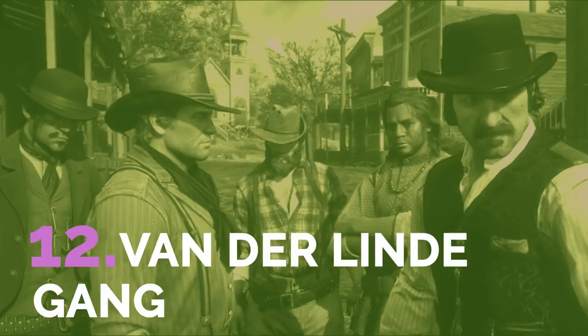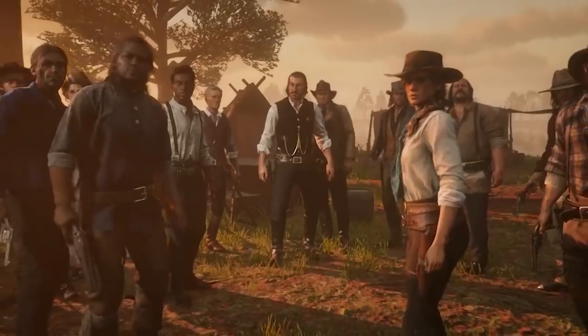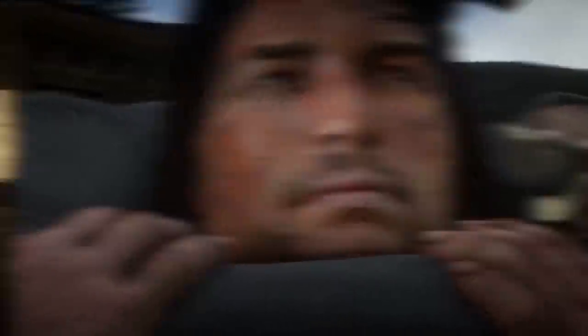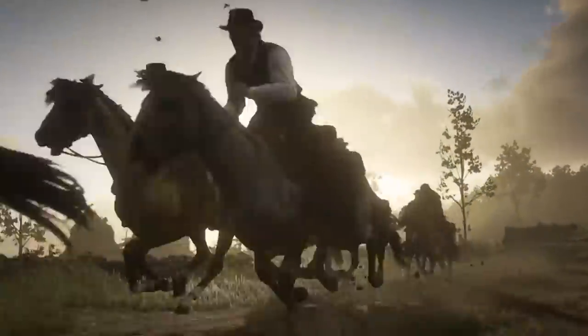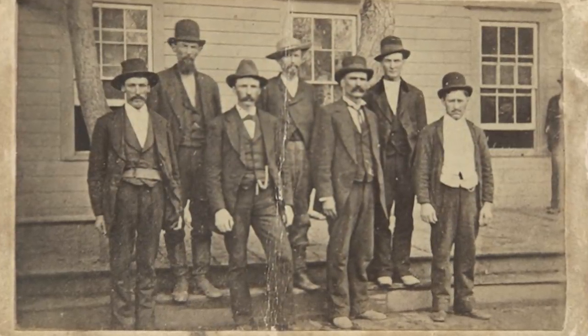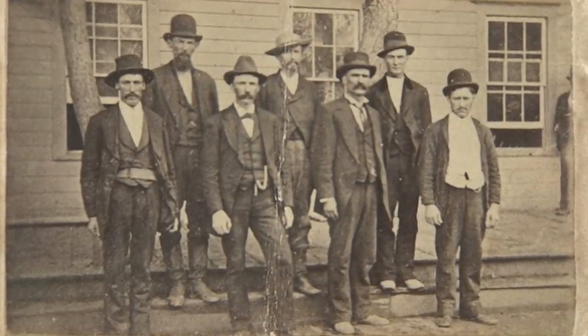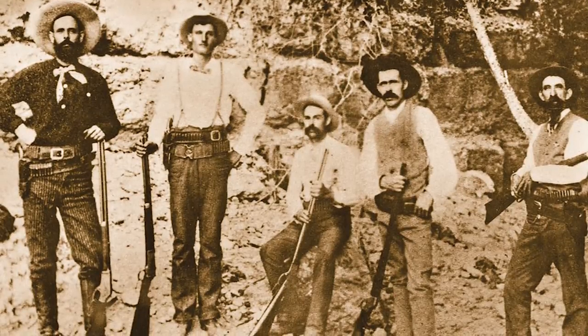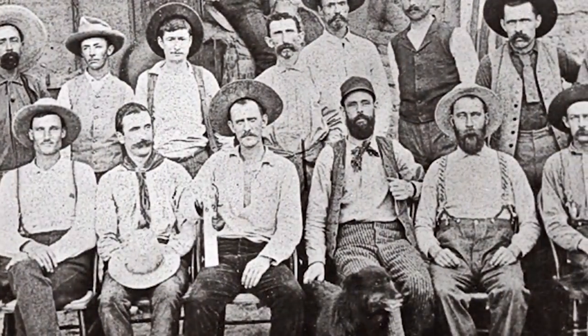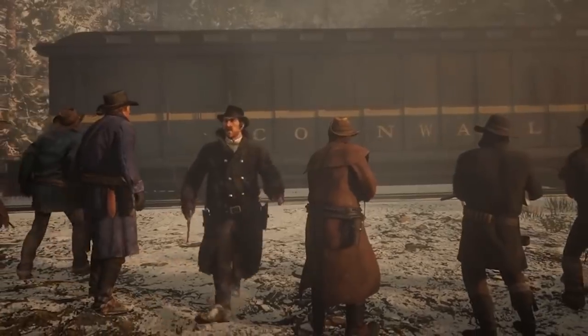The Van Der Linde Gang travels throughout the country since they are always on the run from the law over some stupid thing Dutch does. The gang definitely takes inspiration from several different real-life gangs. The James-Younger Gang from Missouri was probably the biggest inspiration. Jesse James's famous gang was known for robbing banks, hijacking trains, and also trying to stay a half step away from the law. Sounds familiar?